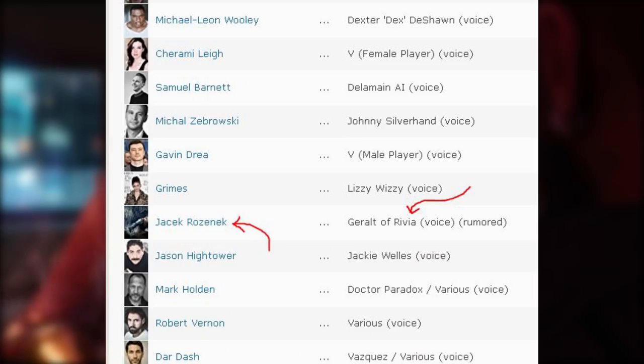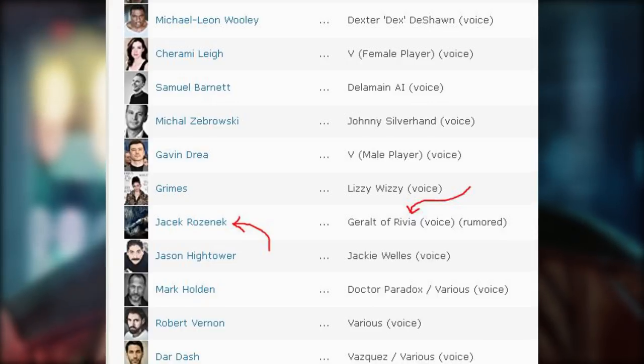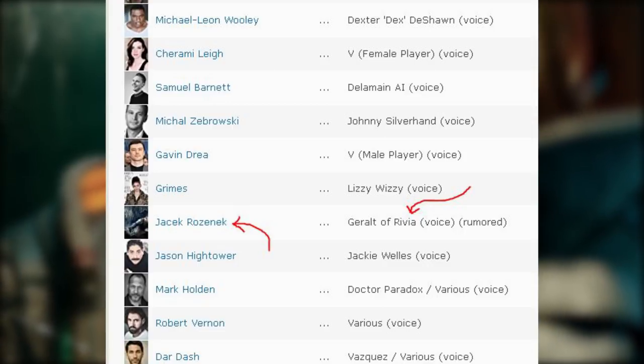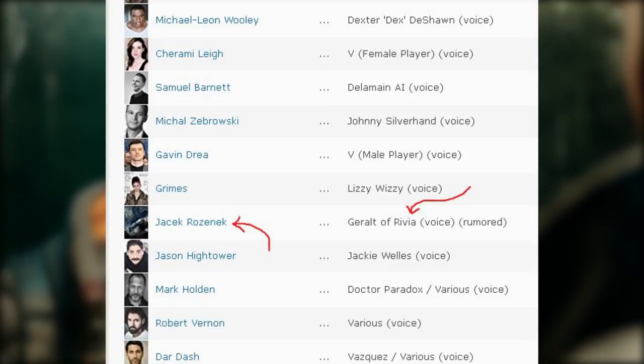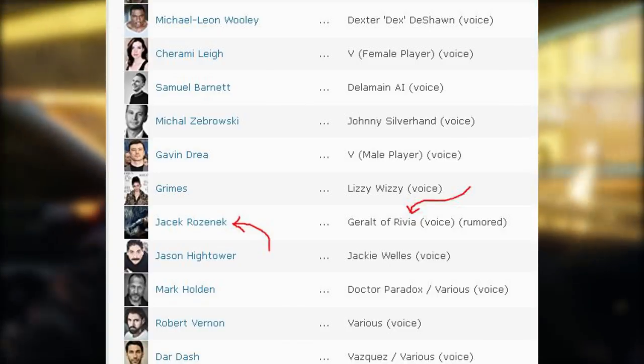Moving on, we have some updates to the IMDB page for Cyberpunk 2077, where information is typically fact-checked to a certain standard before it is posted. Recently some changes were made showing Jacek Rosinek as being rumored to voice Geralt in the game. Doug Cockle voiced Geralt in the English Witcher games, and Rosinek was Geralt's voice in the Polish version, so maybe there is some potential for a Polish easter egg here, or he is doing the Polish dubbing of a separate character.